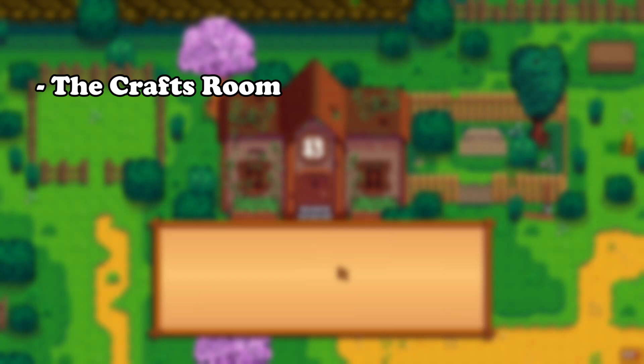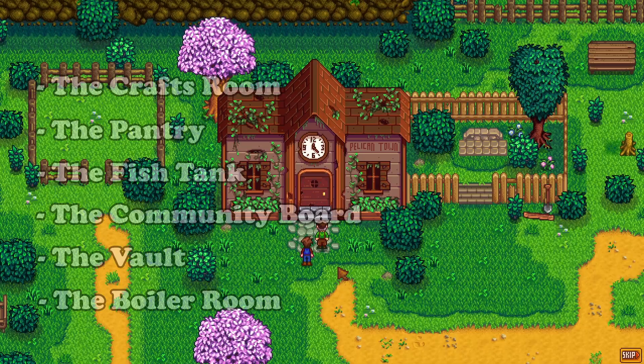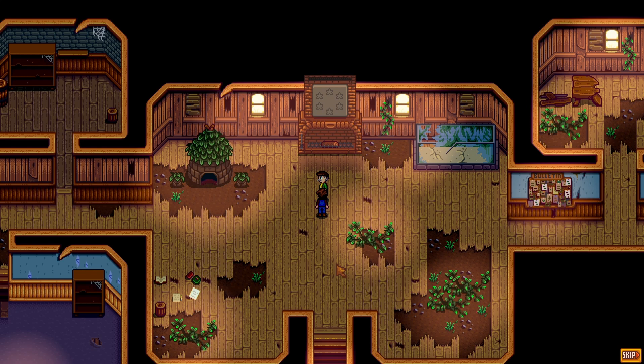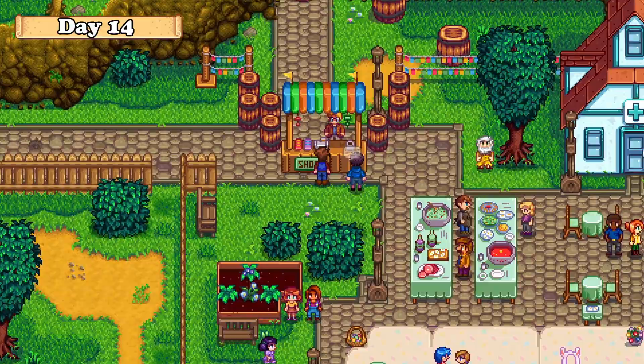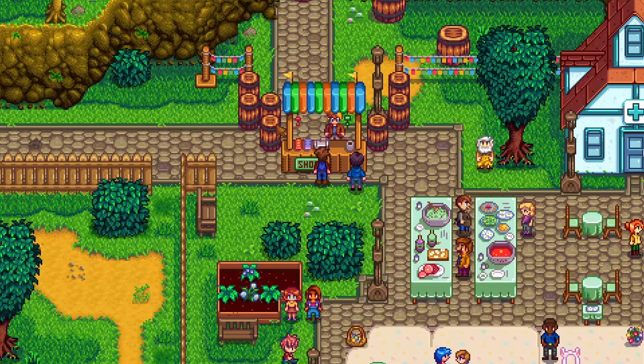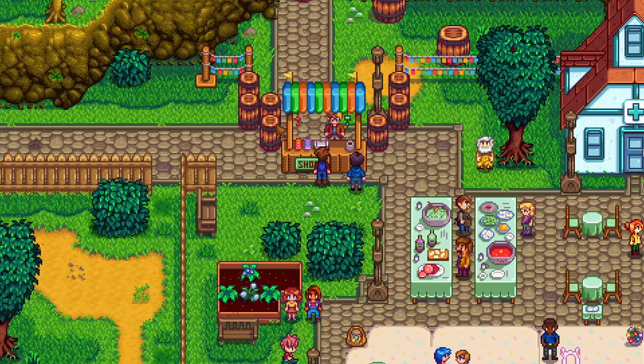You have 6 main rooms: the crafts room, the pantry, the fish tank, the community board, the vault, and the boiler room, which all need different items to complete. For the spring season, it's important to get 5 gold-star parsnips, 1 of each spring crop, and 1 of each spring forageable item. Afterwards, you can play slowly day by day, saving up gold for the main event on the 14th of spring — the egg festival. This festival is important as you can buy strawberry seeds, which are one of the best crops for spring. They cost 100 gold each, and you should save up enough to purchase a lot that day, as getting many strawberries will make your start in summer amazing.